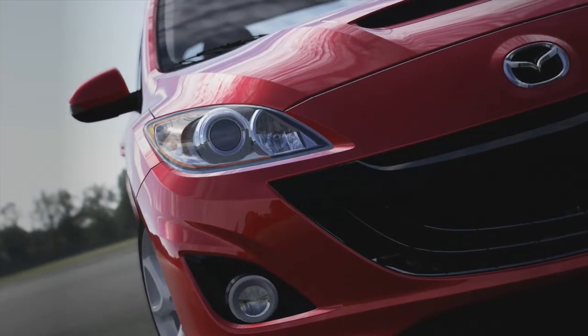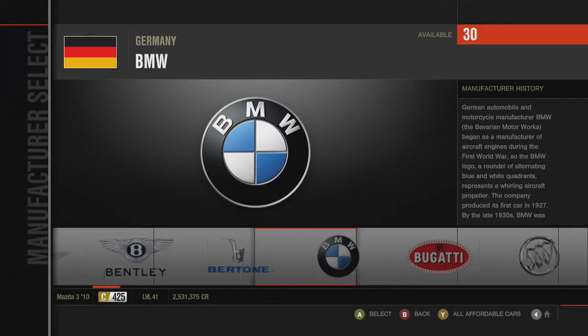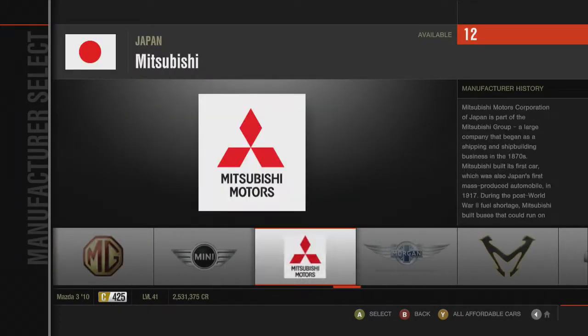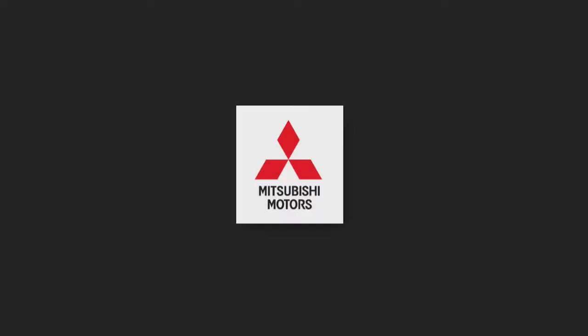Hello there and welcome back to this video with more Faults and Mitsubishi. Today we're continuing Let's Play, this is episode 49. Today's episode we are taking a look at the Eclipse and Talon Club. For that we need an Eclipse or Talon, and we're using a Mitsubishi. The car we're using today is going to be the 1995 Mitsubishi Eclipse GSX.